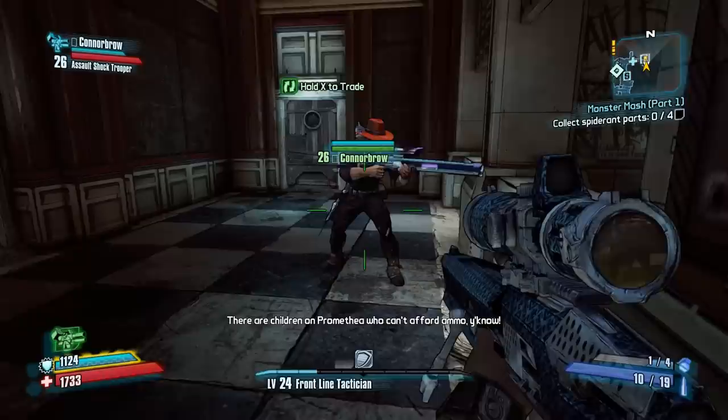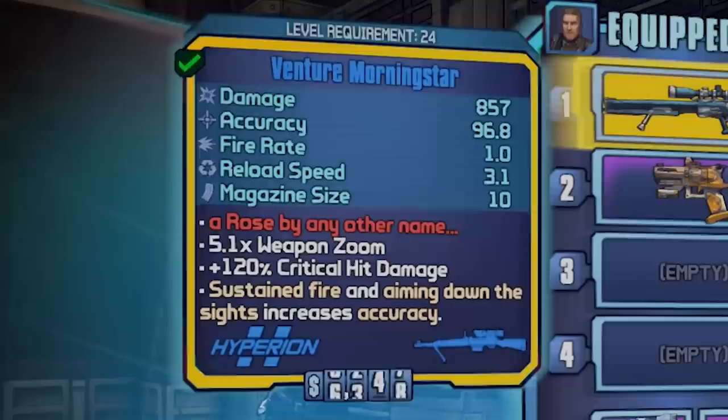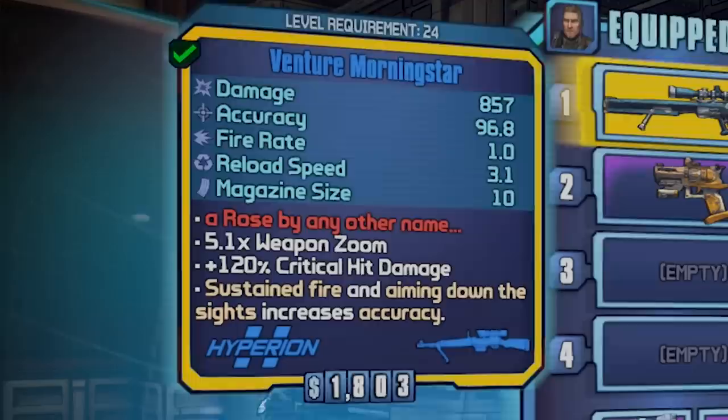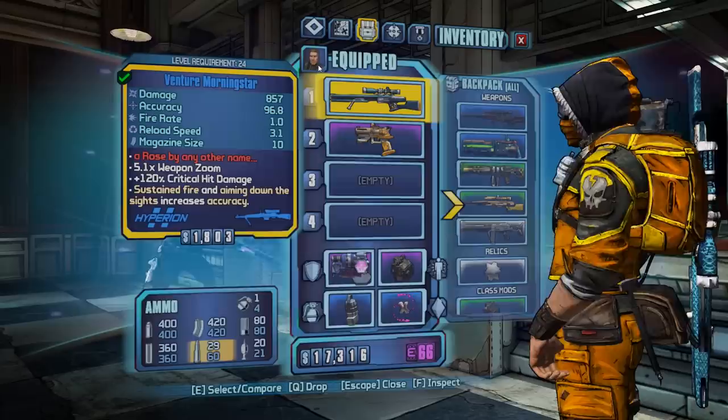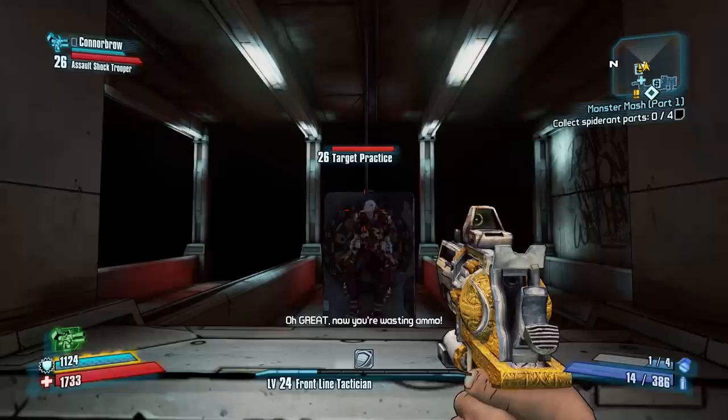Hello there ladies and gentlemen, and welcome back to our fantastic Borderlands 2 Adventures, where once again I'm joined by my minion Connor Brow, as we've been experimenting with some wacky weapons. Upon reaching level 24, you're able to receive the Venture Morningstar weapon, which all you have to do is simply kill 100 bandits to receive - a very easy challenge to complete. However, this is a very unique weapon, because upon doing critical damage, for some reason you gain like an increase of 20% damage to the actual amount this gun can do. This is of course a short modifier which doesn't last that long.